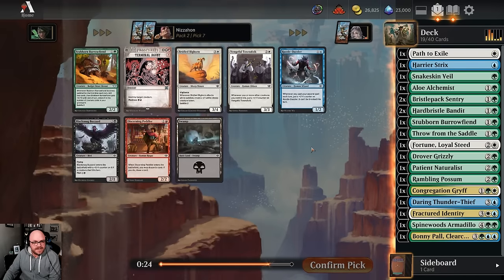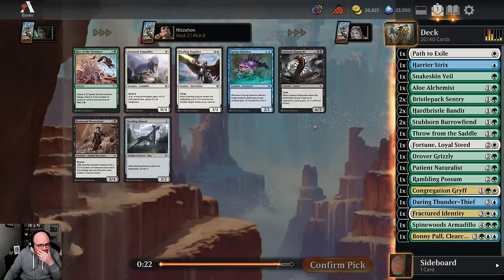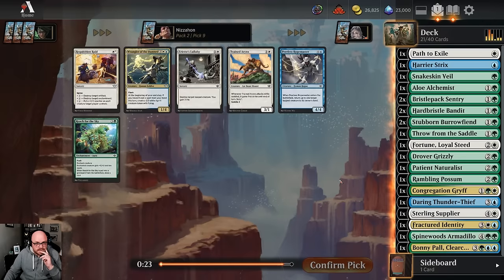Another Burrow Fiend - probably just the pick. It'd be nice if we saw a Desert we could use for fixing, but it's when we took Fortune. It'd be nice if it wheeled. Sterling Supplier's fine. It seems like White is more likely now than Blue, unfortunately. We continue to see pretty good White stuff. I do like Wrangler of the Damned, but there are a lot of good White cards in this pack still, and Peerless Ropemaster's all we got for Blue.